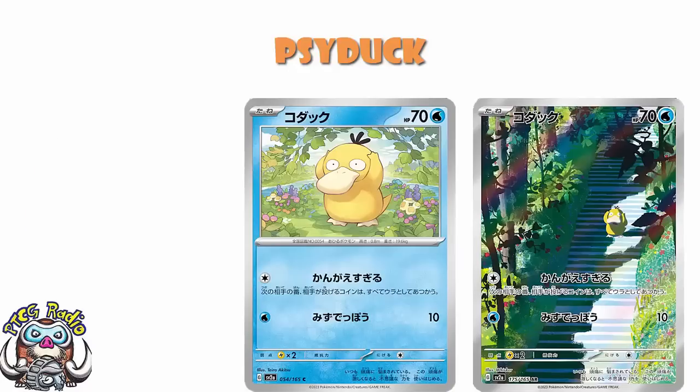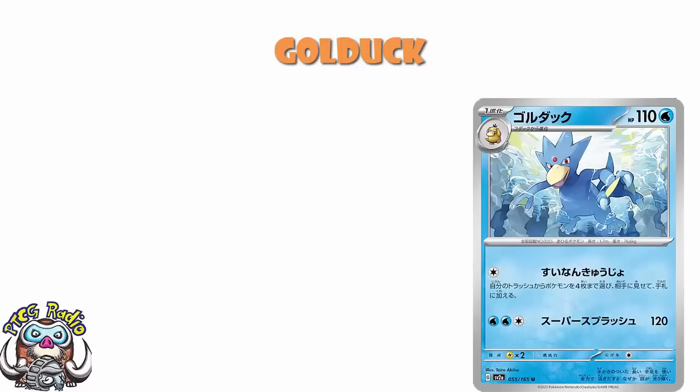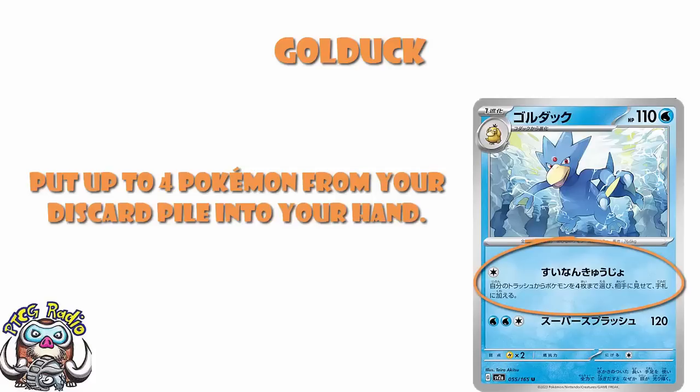There is a gold art coming in here as well. I should mention that I've done the translations myself, but checked with the lovely Antoine Boulay to make sure I've not done a silly. In terms of the gold art, we've got 110 HP, which is quite low for a stage one, but it's not the end of the world. Free energy does 120 — not good enough on a stage one, let's be honest. But one colorless energy: Lifeguard — that's what Antoine Boulay has translated it as — and you get to search your discard pile for four Pokemon and put them into your hand. That is really good recovery, but it's an attack on a stage one, so you've got to get your stage one into play and then use your attack for the turn. It's a really nice recovery, but it's not good enough, ladies and gentlemen. I am sorry.